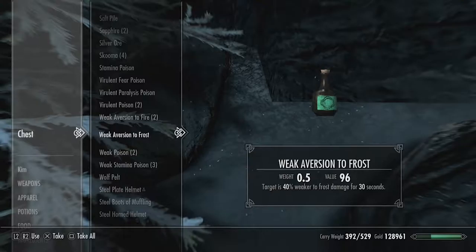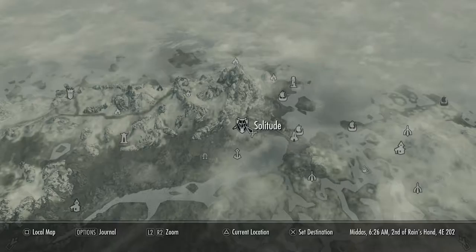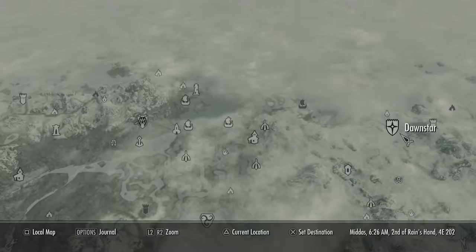So that was chest number one. For the second chest you want to fast travel to Solitude. If you don't know where this is, it's on the left hand side from Dawnstar, where the first chest was.